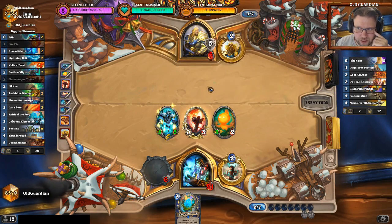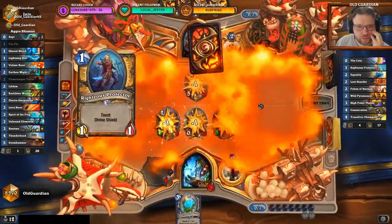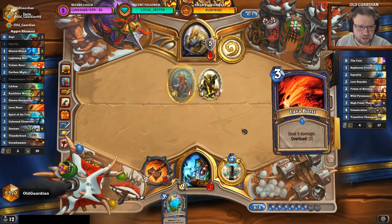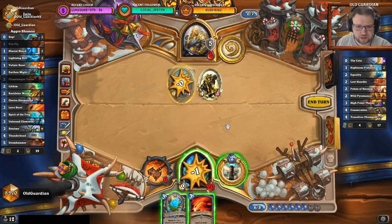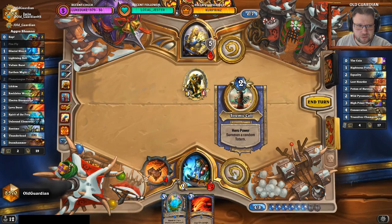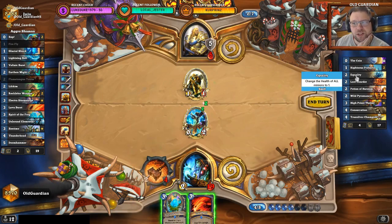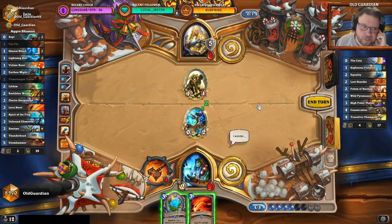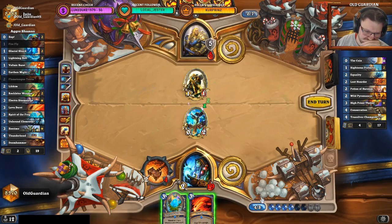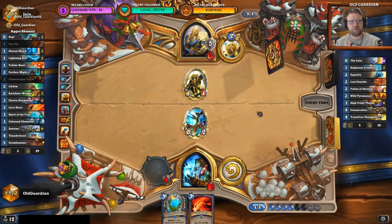There's an Equality clear into his second Righteous Protector. Now if he has a Steed, I can't remove all the Steed targets. I have seen an Equality, a Pyromancer, and a Consecration. I will not be overloaded next turn anyway. There are no 4-mana spells to draw — I will have 9 mana and can do 0, 1, 2, 3 chain. So it's incorrect to play Spirit of the Frog with both Flametongue Totems gone.